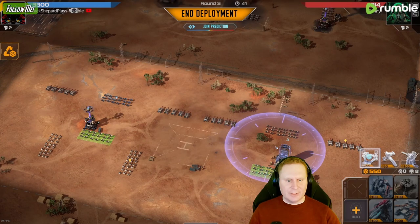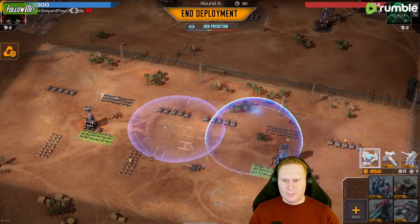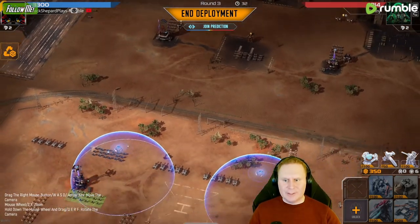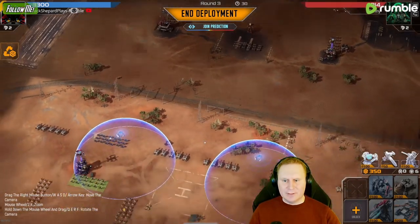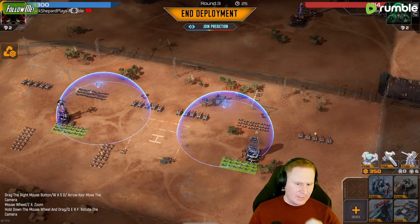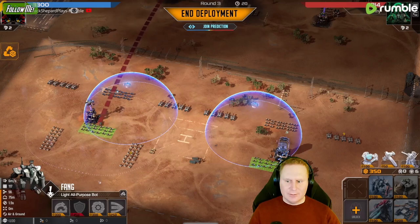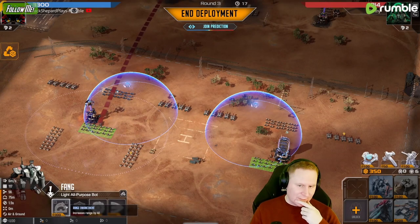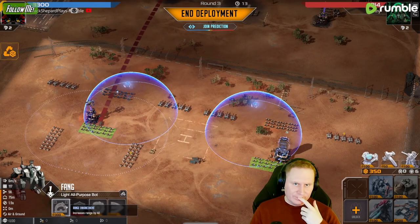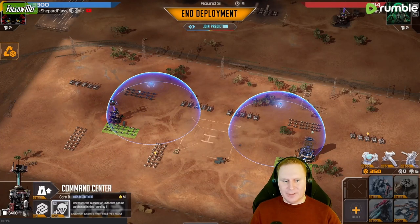I'm protecting my middle here — I'm gonna protect my small guys because I want my small guys to take out his Phoenixes late game. I could also protect my side here but that's a lot of resources. I could also upgrade, or I could get another group of Fangs. Upgrading on round 3 is a little bit of a bad idea so I'm actually gonna get another group.